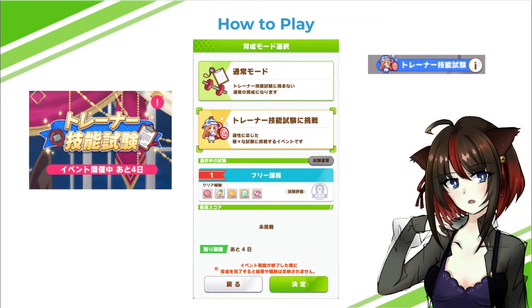Next, how do we actually play this event? In the lobby, you'll see a banner that lets you click into the event. There are four days left as of recording. Once you go into training, you'll get a pop-up asking if you want to do normal training or an exam. Choose the trainer exam event, or you won't get any Trial Coins. You'll know you got it right because once you go into training, you'll see a blue banner on the top right.